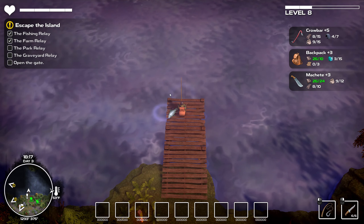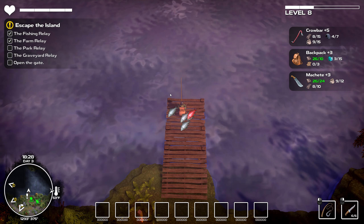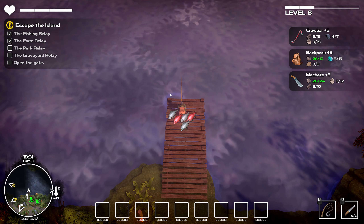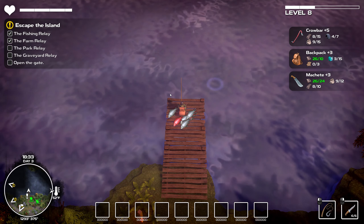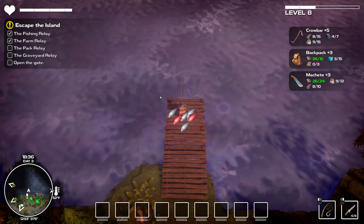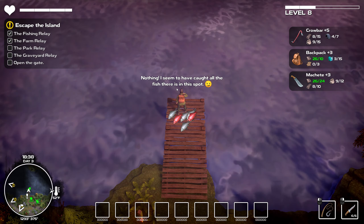I'll just sit here - I think if I catch five fish I'll get some more XP. The fifth fish came out as a red fish - so there are different types of fish, that's pretty cool. Once you start fishing, you don't have to do anything. I'm not pressing my mouse keys or keyboard - you can sit there and fish. Basically you can let the game fish for you. Stop fishing - it's not going to be unlimited fish.